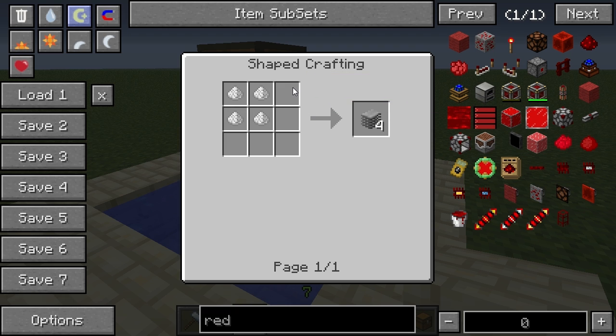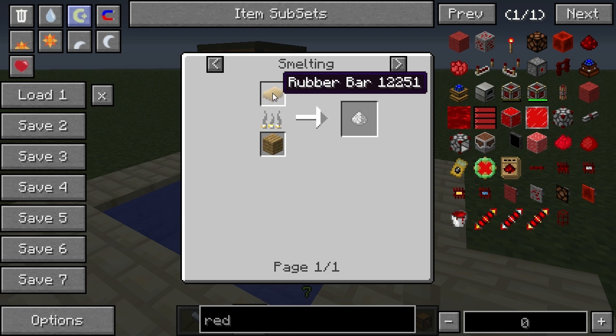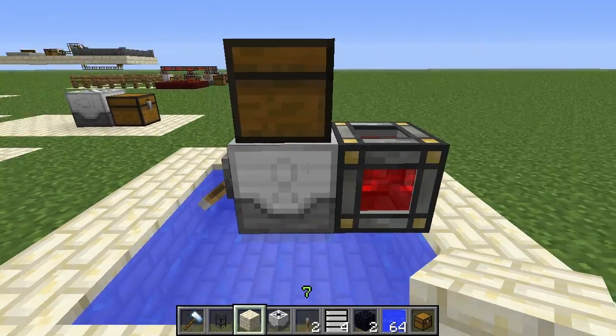The plastic sheets themselves are crafted using some raw plastic, which can be obtained by smelting rubber bars or rubber from any other mod.